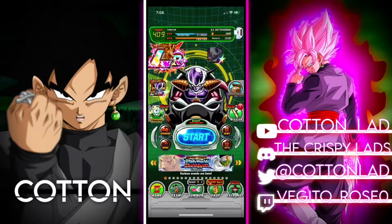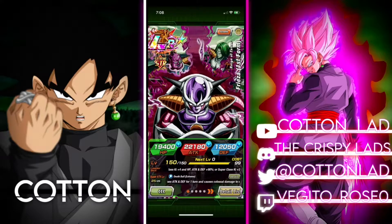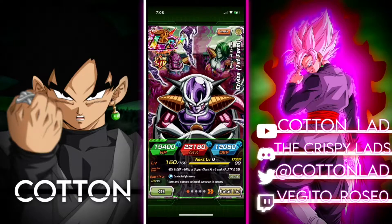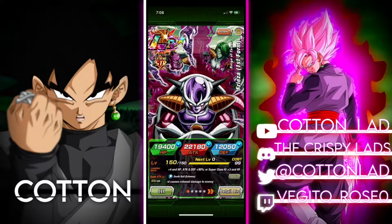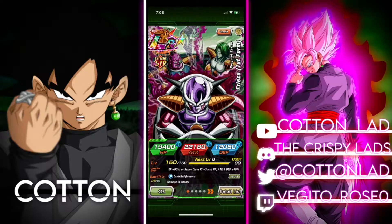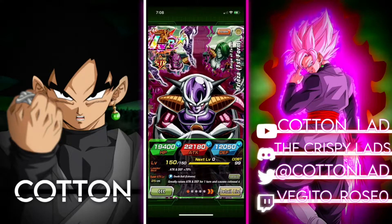Welcome back guys for another Dokkan Battle video. Today we're finally getting to the First Form Frieza Easy Aid Level 10 Link Showcase. This is probably the second best free-to-play unit. The first one I would still consider LR Master Roshi from the 6th year anniversary, which is going to be coming to Global in the 6th year anniversary.